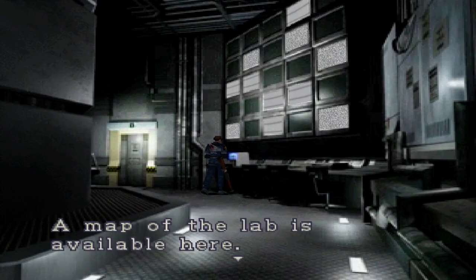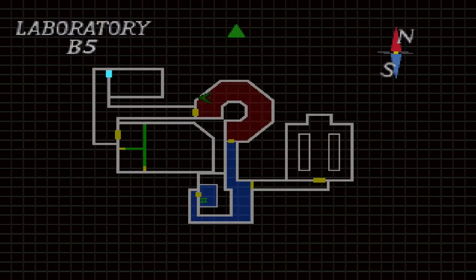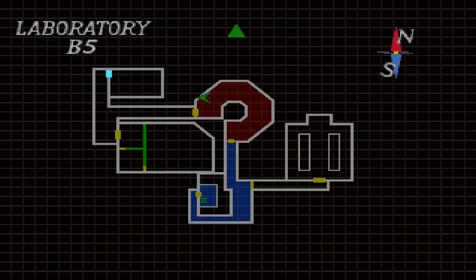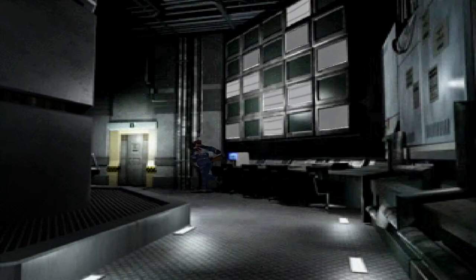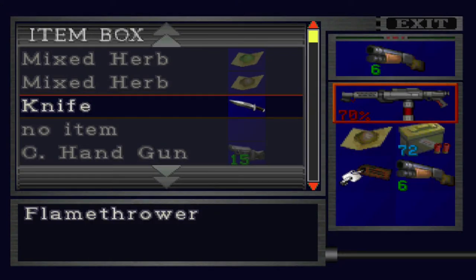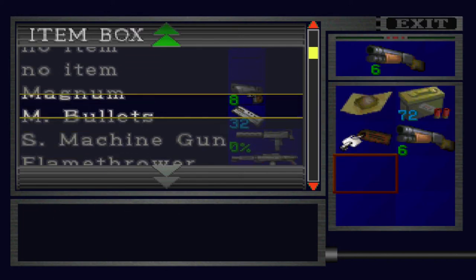A map of the lab is available here. I'll take the map. And we got an item box. We just got too much weaponry, to be honest. I think I'm through with the flamethrower for now.